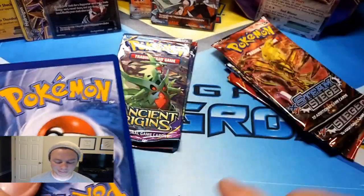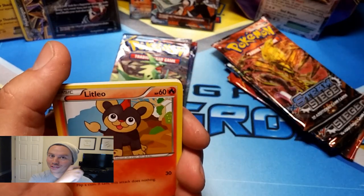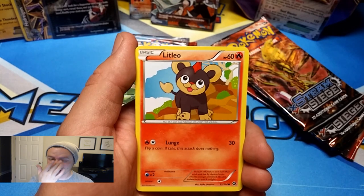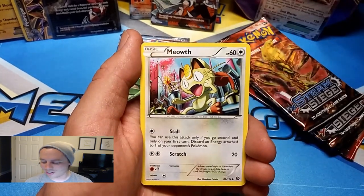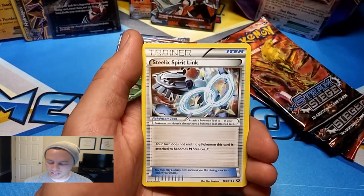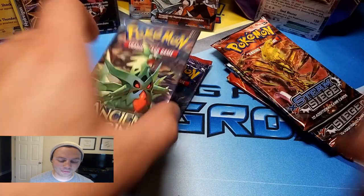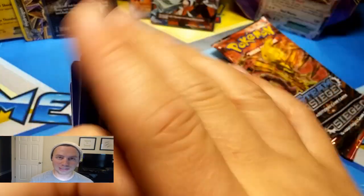I might upload this video first before the other one — I'm currently uploading the first three tins I opened, so it might go out of order. I need to show you guys this video right now. Litleo, Nosepass, Chimchar, Meowth, Hoppip, Nuzleaf, Repetition Doop, a Steelix Spirit Link, a Shieldon Reverse Holo, and a Samurott Rare. I got a freaking Professor Sycamore — it's the second time I've gotten that card. It's extremely rare, and the first time I got it was from a Booster Box.